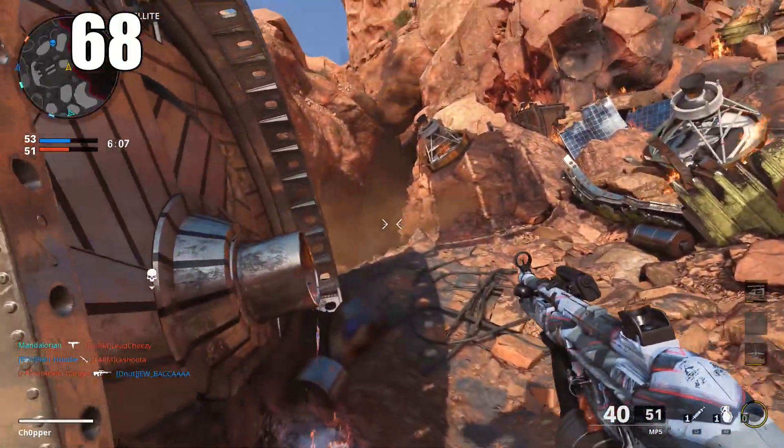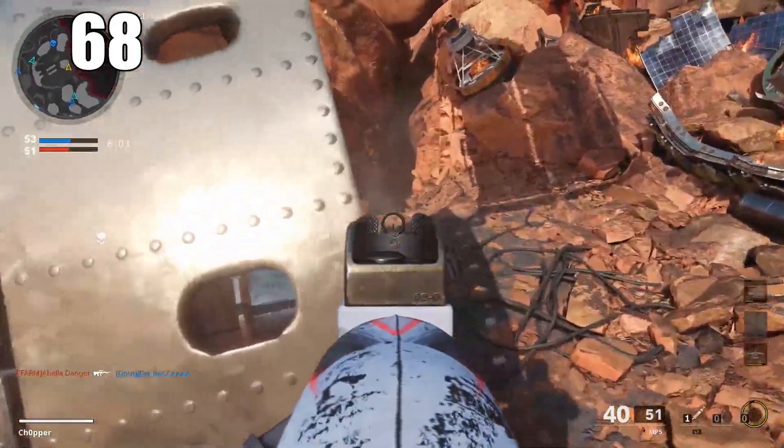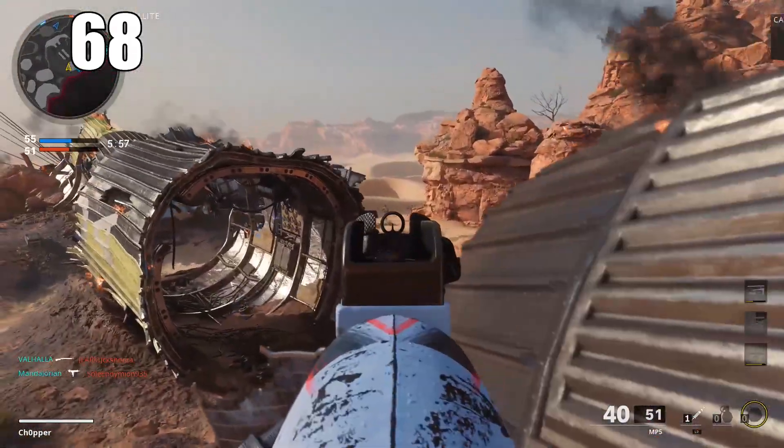Number 68: do not use all of your streaks at the end of a round. In modes like Domination split into rounds, most people get their streaks near the end of a round and it's tempting to use them immediately. But sometimes it's better to hold off and wait until the next round.